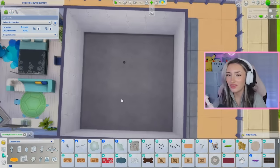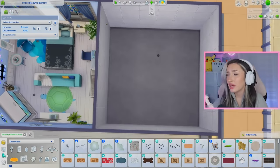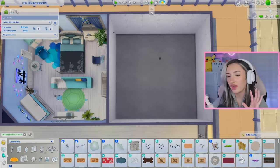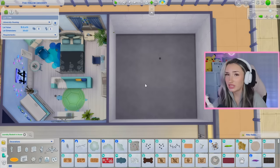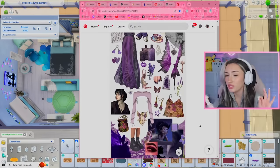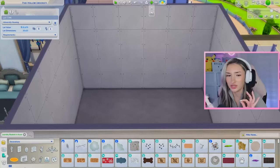Moving on to our last and final dorm room, which is going to be for Vidya. Vidya is a fast-flying fairy. It's been a while since I've seen any of the Tinkerbell movies, so please forgive me, but I'm kind of getting the vibe that she's competitive — and competitive to me translates into sports. So we're definitely going to add some sports elements into her room. I love her Pinterest board. This is going to be super easy because The Sims loves its dark purples and blacks together.